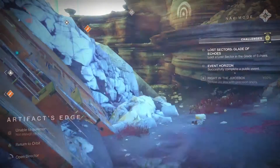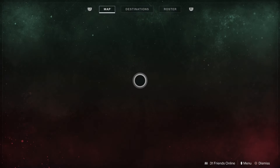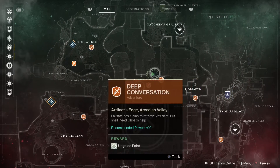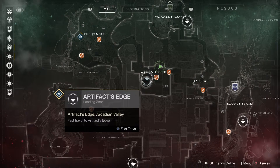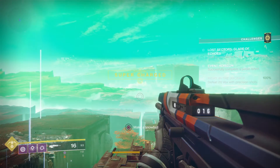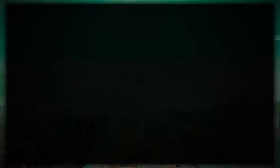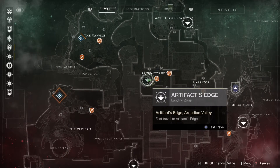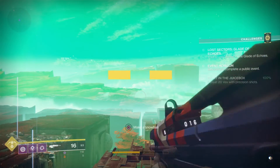I do believe I've found out where to go. We are going to go to the Artifacts Edge — I'm here now, but we're gonna go from the get-go so you can see. So you get to Nessus, Artifacts Edge, which is where we're at here, right where you teleport in.